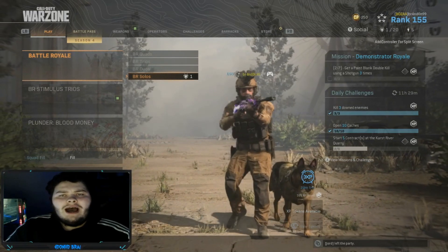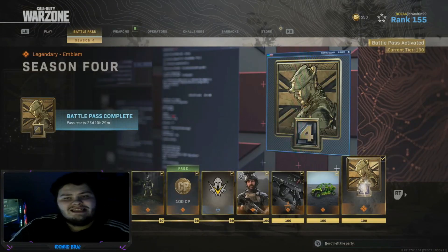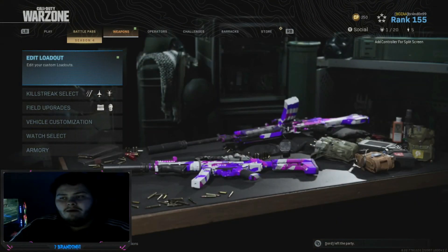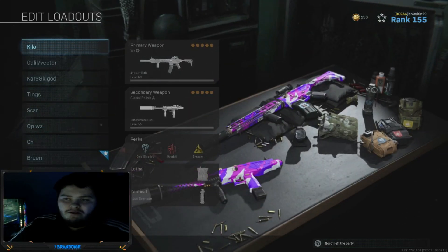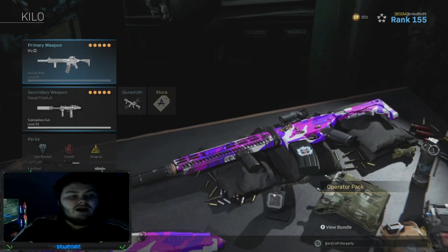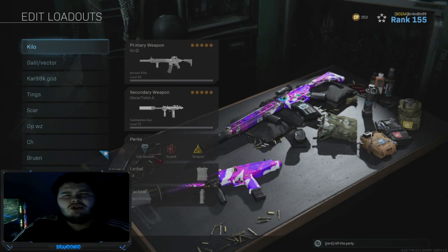Before we get into this weird glitch on how to get the weapon off of spawn, I'm just going to quickly show you some of the classes I've been running. I have messed about with quite a few classes. We have been going with what's been buffed in total. I'm sticking to like the top four guns. If you'd like to see the other classes, let me know in the comments.